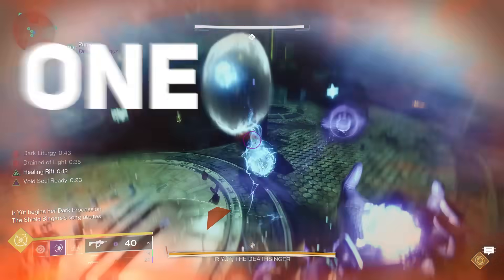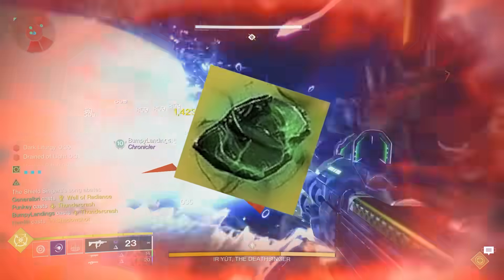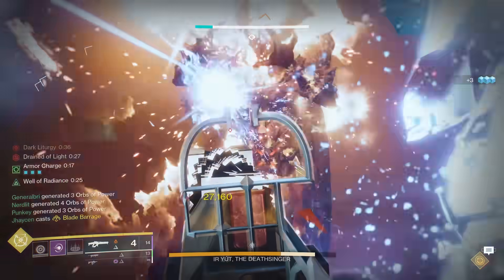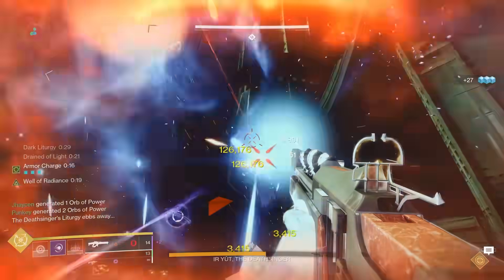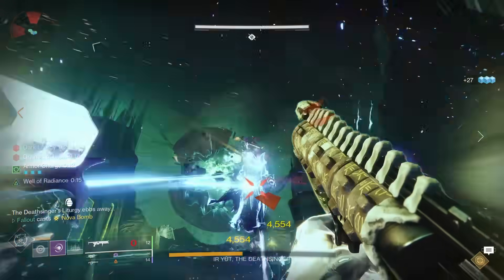Bungie devs hate him. Use this one simple trick to load up on Spoils of Conquest and Essence of Oversoul. Kinda. Today, I'm going to show y'all how to farm spoils in Season 23. It ain't that hard. Doing this, you can also get Essence of Oversoul, but holy lord on a cream cheese everything bagel, you've got to have the devil's luck to get a lot of Essence from doing this.